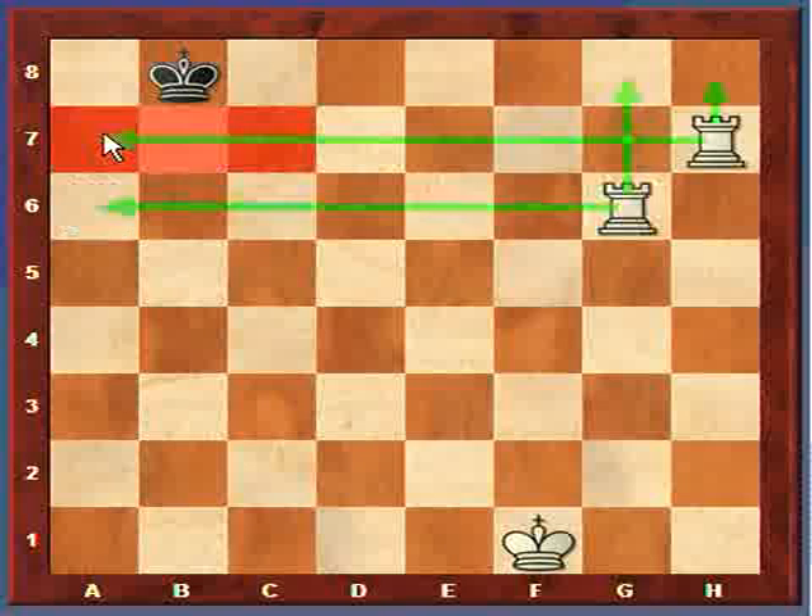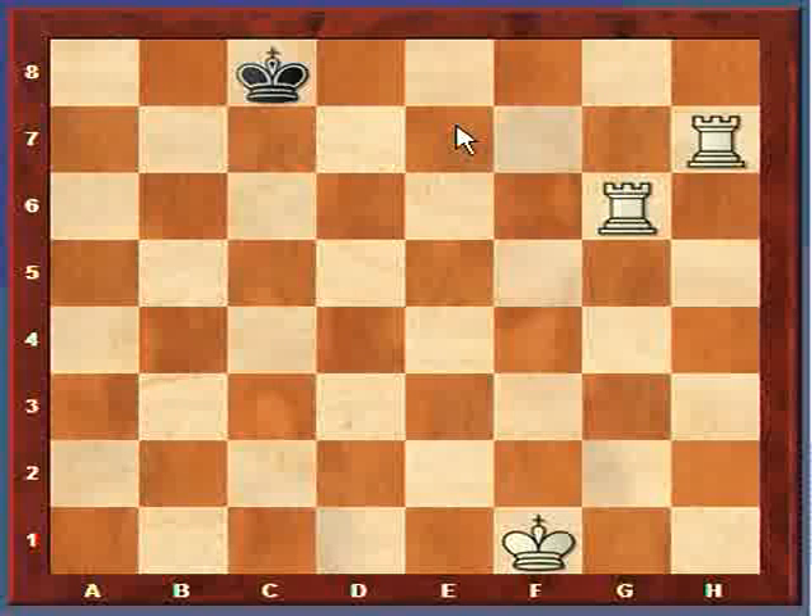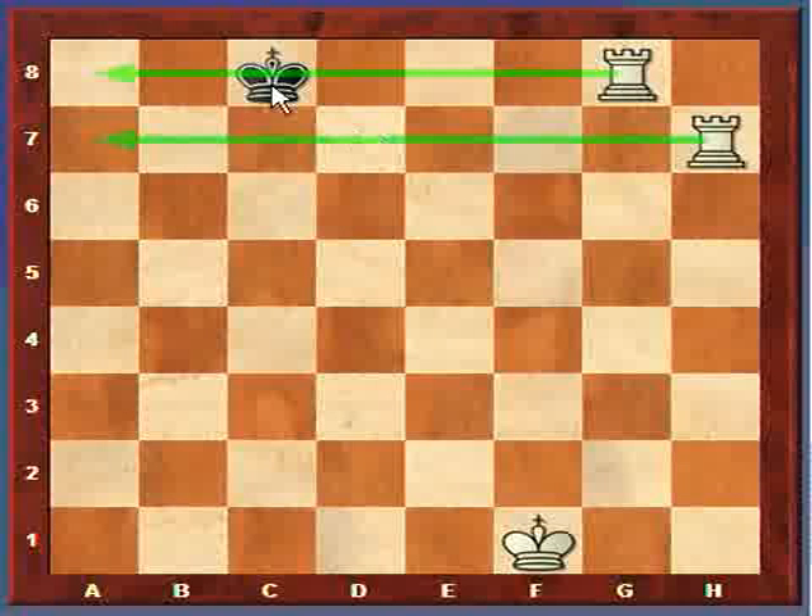So now this rook is just going to move all the way over. Once again the king is trapped on this side of the board now - it can't move to any of these red squares, it can't get out. It's now trapped along the back. The king just moves over one, and then we deliver checkmate all the way down. This is checkmate because the king has nowhere to move - the rooks can capture anywhere along here. Now it is checkmate.